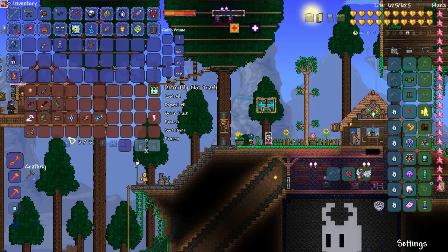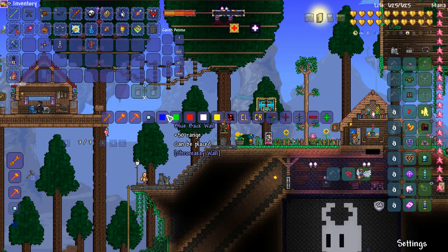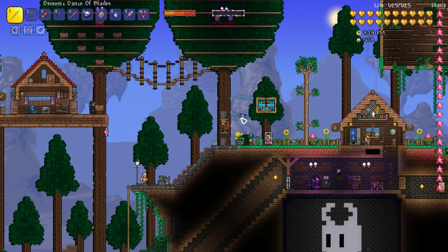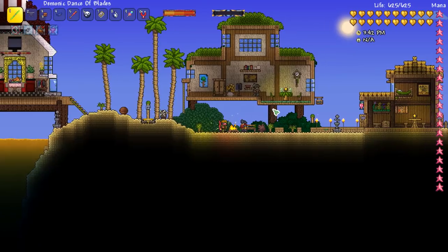We're back in present time. I need to fight some bosses — extend grip, extend hammer, extend pickaxe, invisible block, and blue, green, red, white, yellow back walls. I installed the Chroma Key Wall mod which lets me set up a green screen in my world and add video footage in the background. First thing I want to do — our friendly little blue jay: 'guides troubled souls on the right path' from Celeste, amazing! I need to fight bosses from the Enigma Mod — the Steampunk Trio.